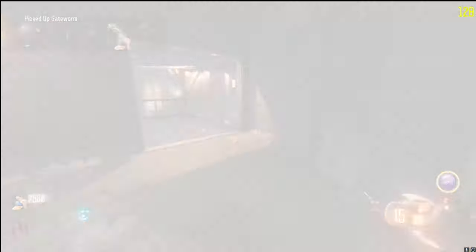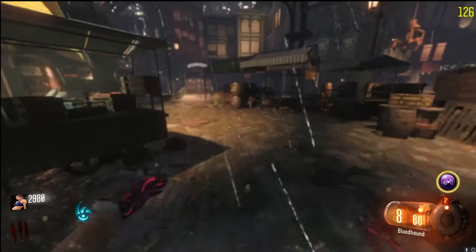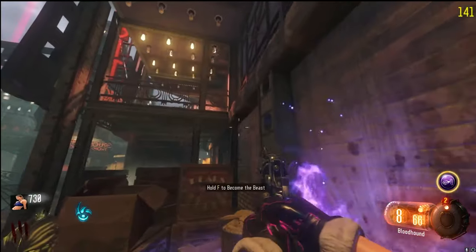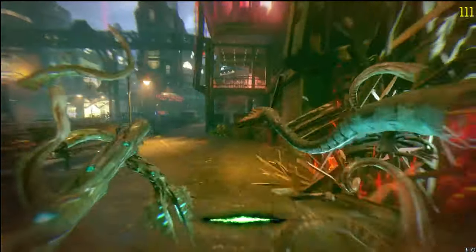Once that's done, I picked up the gate worm and it spawned a nuke, which allowed me to end the round. Then we move on to Canals, which is where we're going to be doing our second ritual. If you line up where I do here when you go into beast mode, you can actually hit the electricity box and then break the statue.